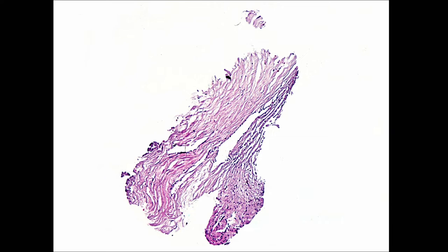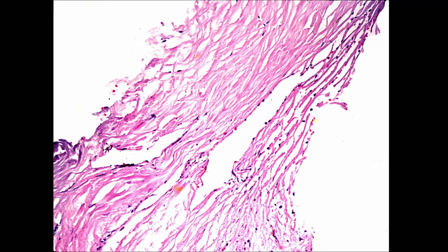Starting from Schwalbe's line and looking down, we have the non-pigmented meshwork, then the pigmented meshwork, then the scleral spur, and sometimes you can see part of the iris root or the ciliary body when looking gonioscopically.